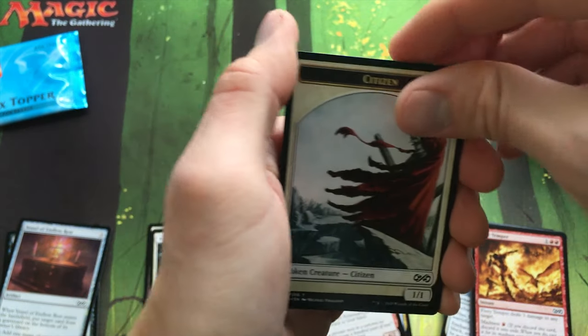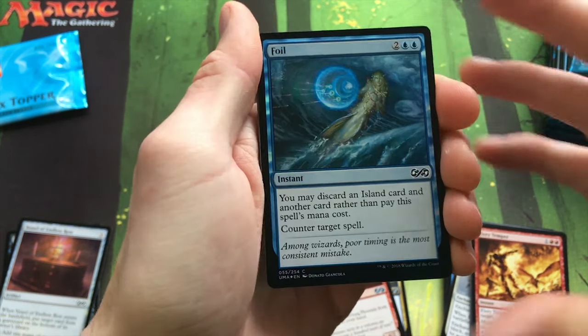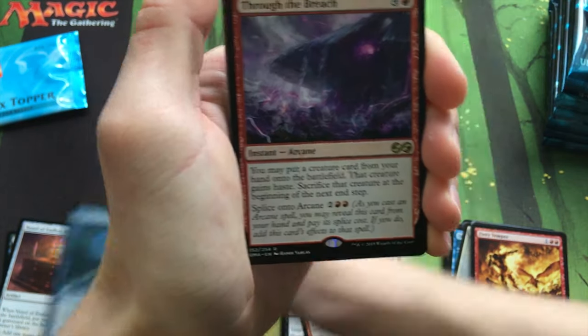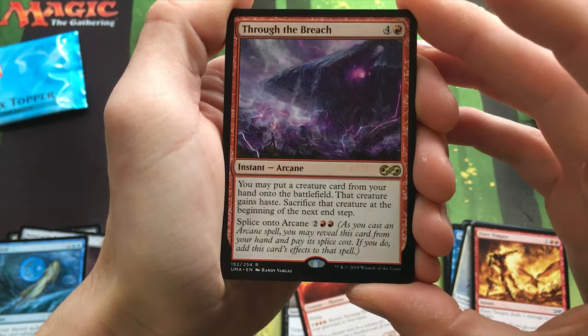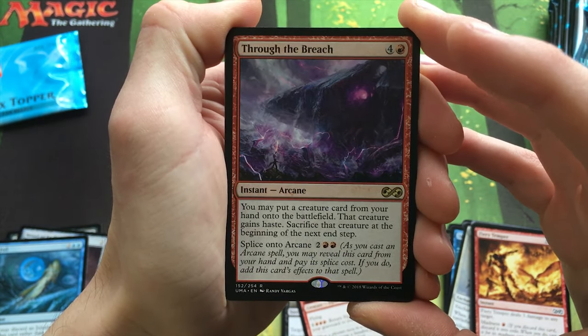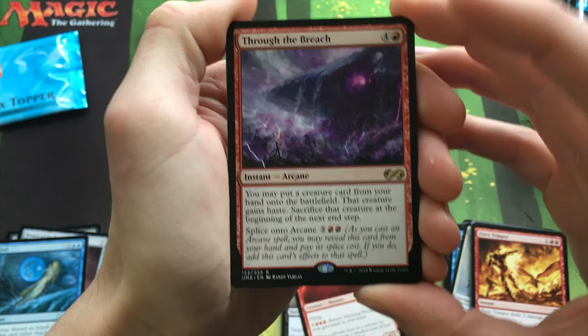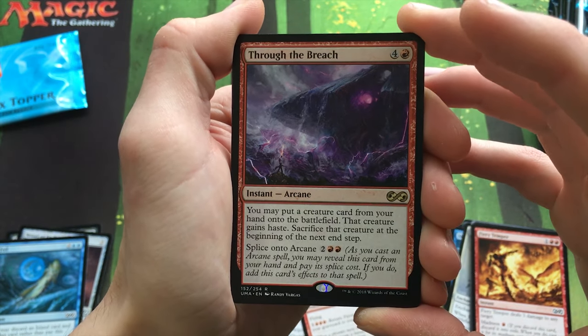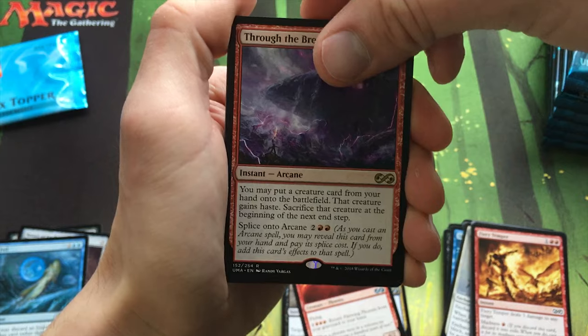Very cool Citizen token, a Foil Foil, and our rare is Through the Breach. This is actually a really cool deck in Modern and honestly pretty good for EDH too. I'll find a home for it, I'm sure.